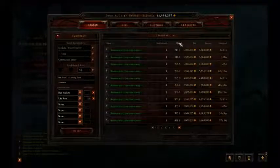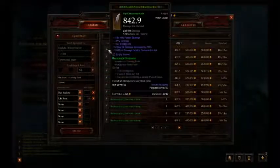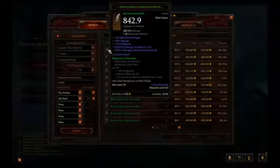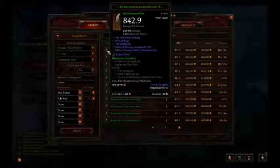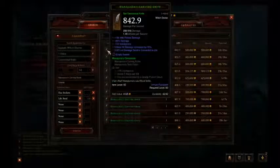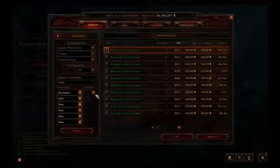The thing about the Manajuma's is it doesn't have very high DPS, but it does have a socket. This one right here has about 70% crit damage, 3% life, good intelligence, for 500k. Let's go for that one. So now we have our weapon. Pretty good.